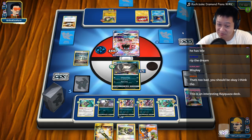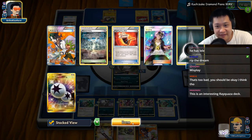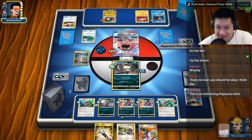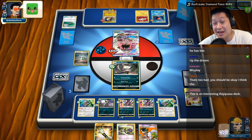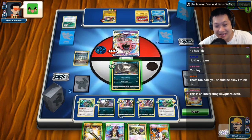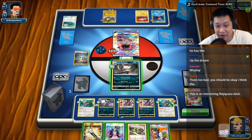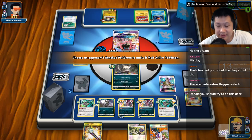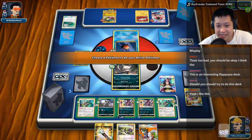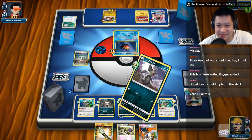With that Float Stone he can retreat, bringing this out, and we're going to have to take this out right here. How many Guzmas are left? Two Guzmas. I want this card and this card at the same time. Field Blower — what are you going to take? The Raticate. Alright, not too big of a problem — he has to use that getting energy. I do have a Guzma. I kind of want to finish this card off, but I lose my Guzma. Let's use this right here.